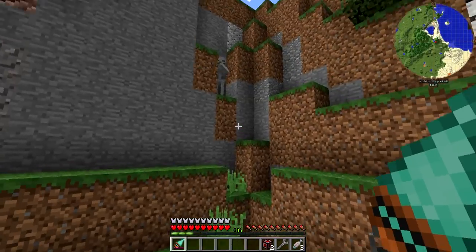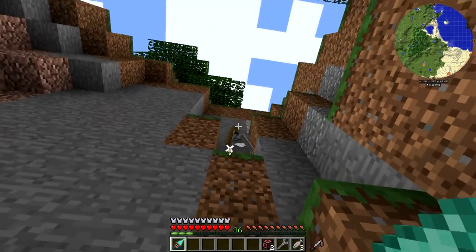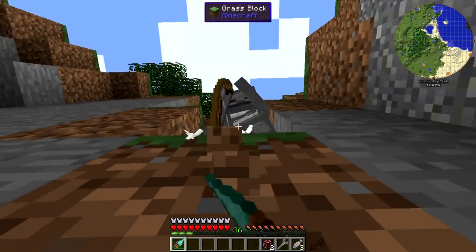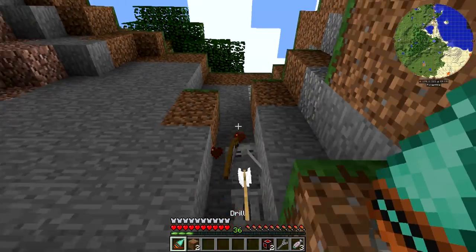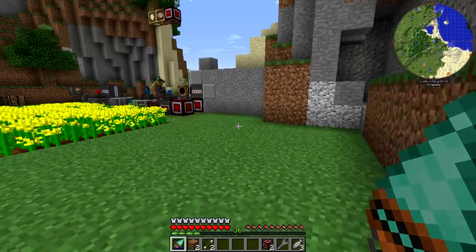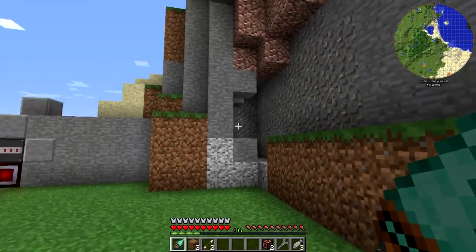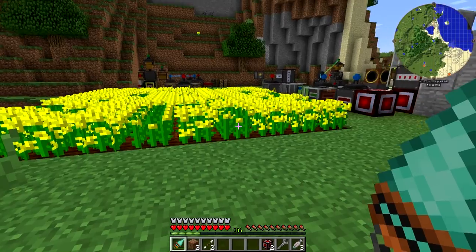So we're going to kill this skeleton real quick. I think this is the first hostile mob we have ever run into in this series. Oh my gosh, why can't I get up there to get him? I can't even hit him. Get down here. Okay, there we go. Just don't pay attention to that. So cleared out this area a little bit. I could clear it out more if I really wanted to, but I think this should be big enough for setting up the empowerer.